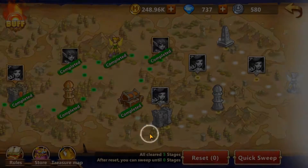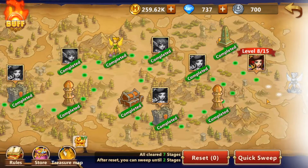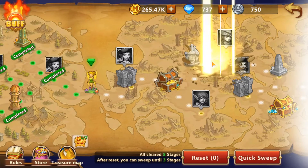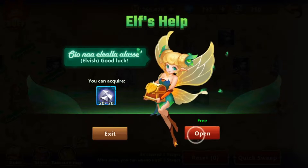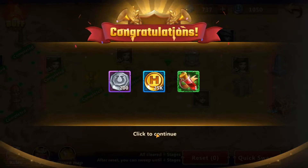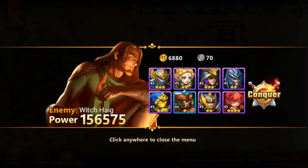Let's go ahead and claim some more. It's pretty simple — since I've already completed all these I can just sweep it, and it's free gold, free items, just a whole bunch of good stuff. Sweep. Here is a treasure chest — let's dig that up. I got one Shield of the Yawning Dead. I'll take it. Let's open for free — got 200 that time, nice. I can sweep the first 10 and then from here on out I have to play the actual game. I no longer get that sweep option.